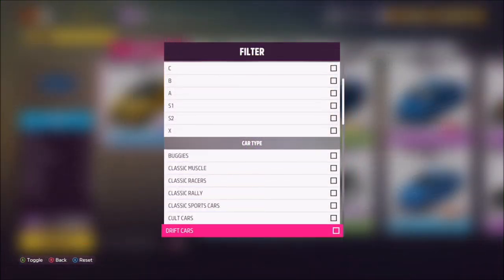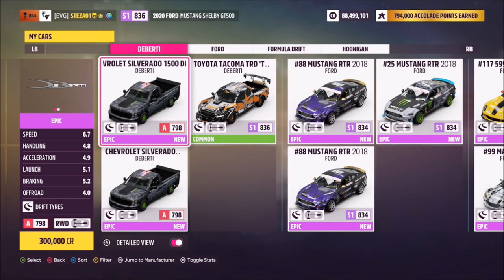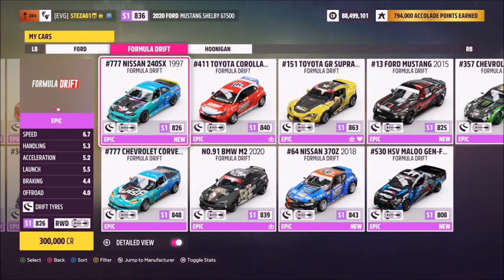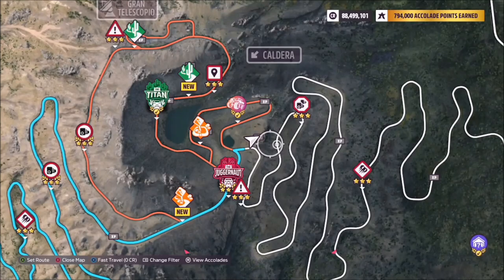First of all, we want to pick out a drift car by pressing Y in our cars and filtering just the drift cars. These aren't necessarily just the Formula Drift ones — there are other ones included. You can go for whichever one you want. I went for the 1995 Formula Drift Toyota Supra, but it doesn't matter which one you pick.